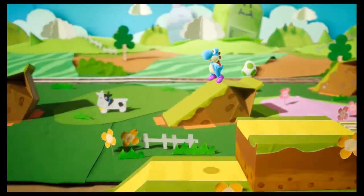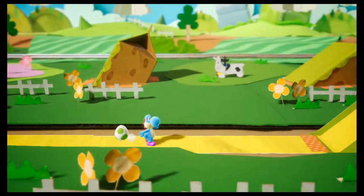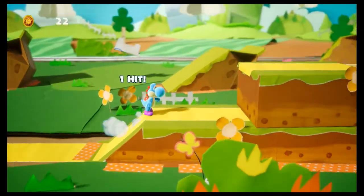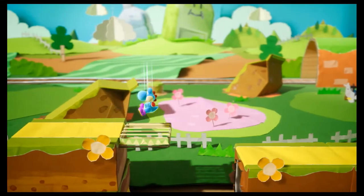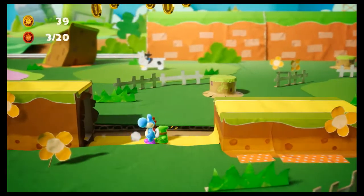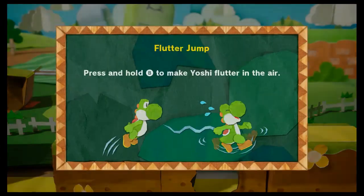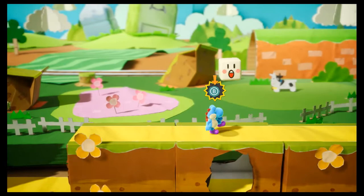That feels so much better. I know that in this game you can shoot things in the background. I can kill this cow — cool. I know there's going to be, in later levels, stuff hidden back there, so we'll just have to pay attention to that. We have some red coins — probably could have used the egg there. We'll try not to get hurt. Flutter jump, of course — everybody who plays this game knows: press and hold B.